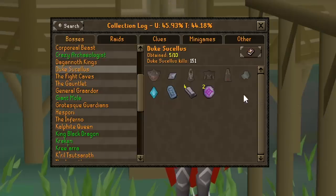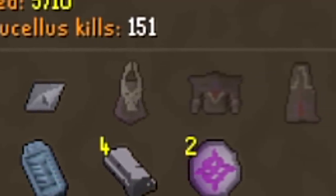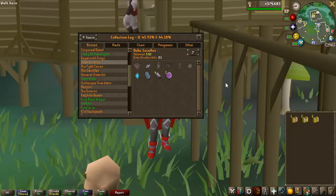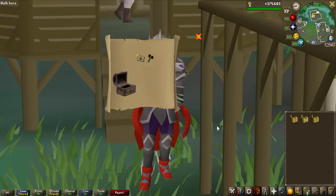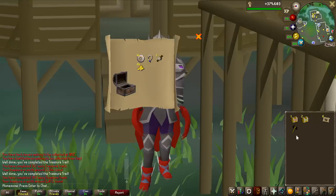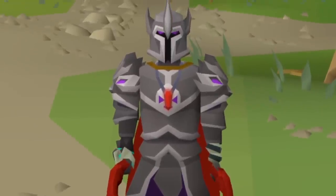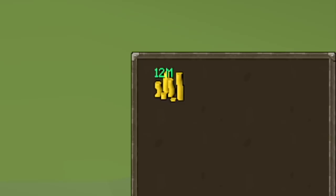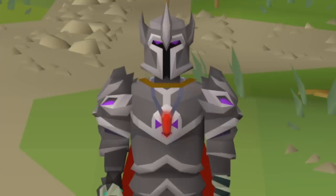This is now my Duke Suscilus Collection Log — I would say pretty good for what KC I'm at. The Virtus pieces can still be unlocked through the other Desert Treasure 2 bosses, so we can still get those without even doing the Duke. Let's go ahead and open the five caskets. Easy clues for a nice 2.5k, 1k from mediums — these had Ranger Boots potential but not this time — and the hard clue went for 180k. After selling all the loot, we managed to make 12.5 million GP in this video.